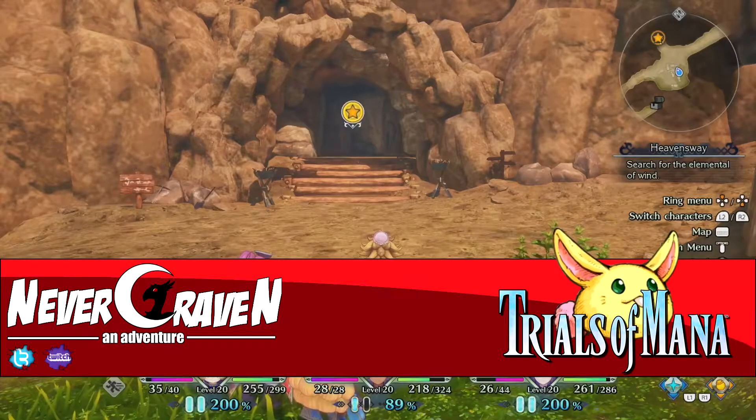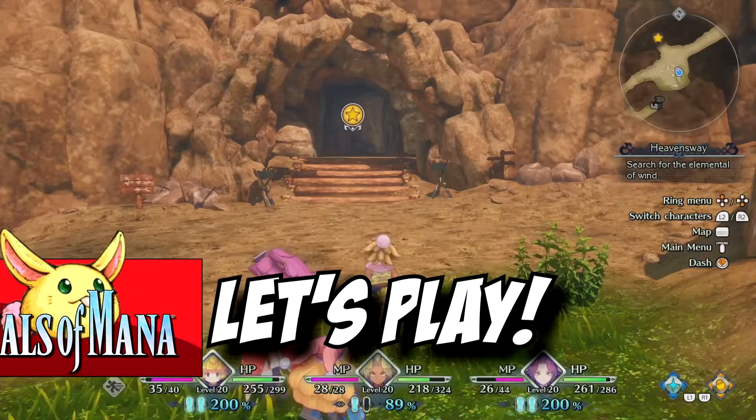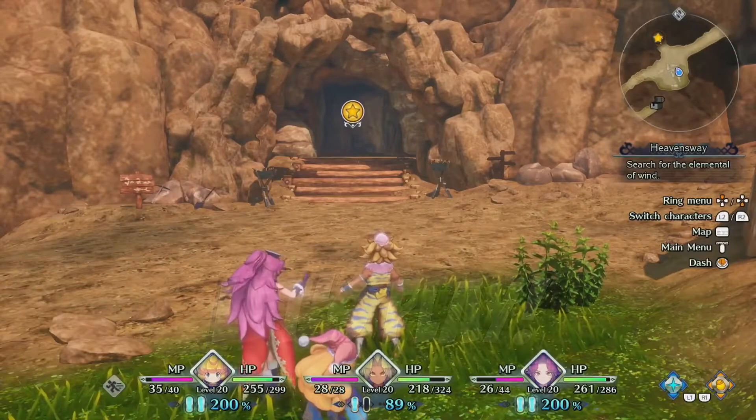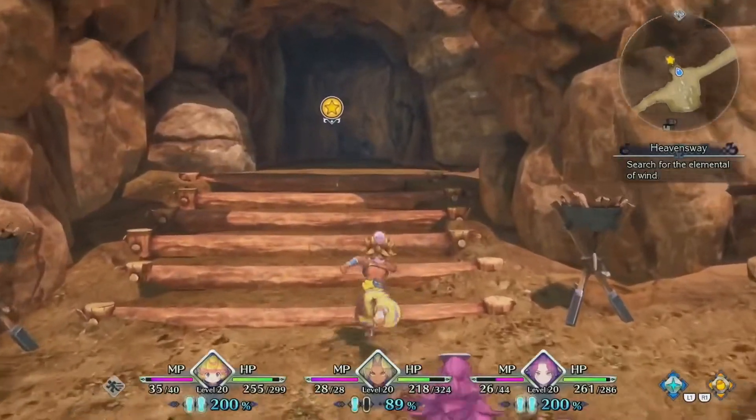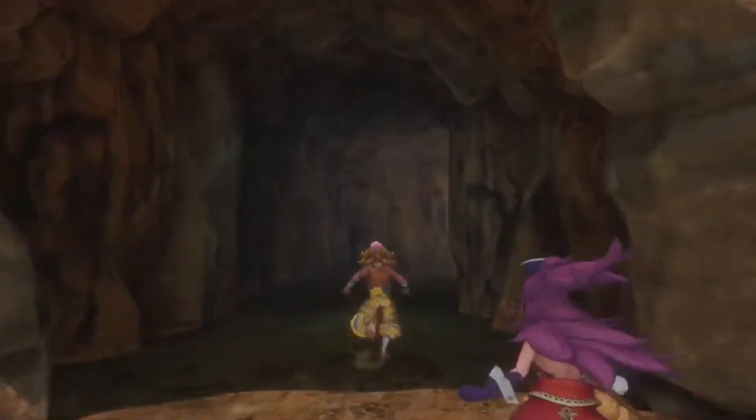Welcome back everyone, I'm Kraven and this is Trials of Mana. Like I said, we are now in front of Ghosthall. So let's get in there and see if we can move around those statues. And more importantly, is the statue that was blocking the way before — is it gone?